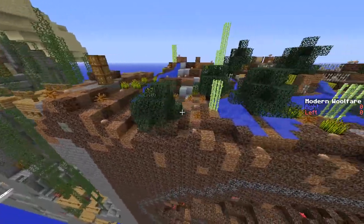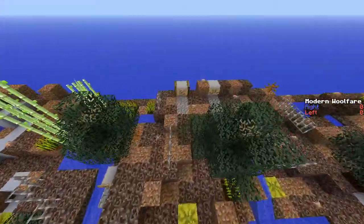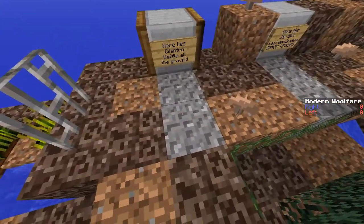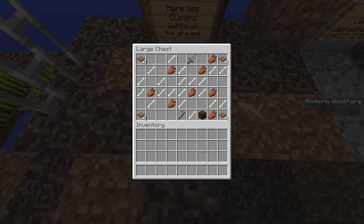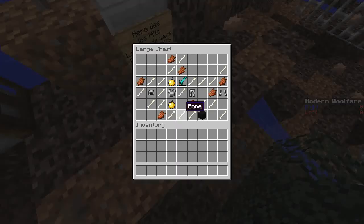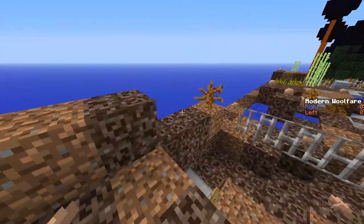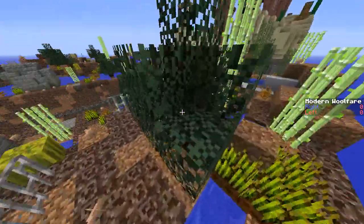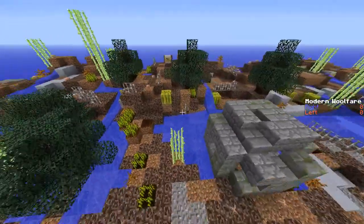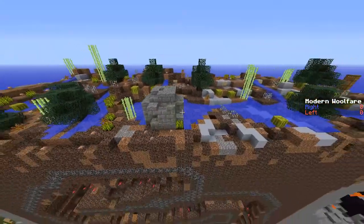Moving on to this area here — this is called the graveyard. In this area there are a number of graves all of which contain various different items. The graves are named after well-known YouTubers. Most of it is junk but there is the occasional decent item like a couple of golden apples, a diamond sword, some chain mail, iron armor, a diamond axe, and food. Food is kind of limited on this map so the melons in the graveyard can be a useful resource for teams to pick up on their way through.